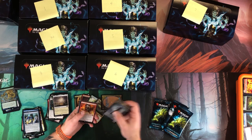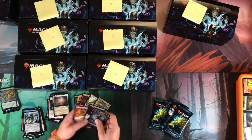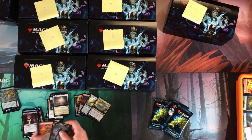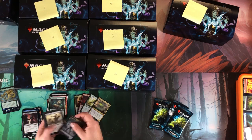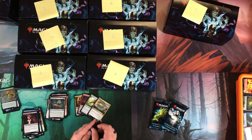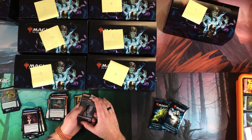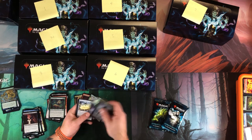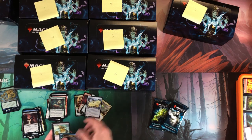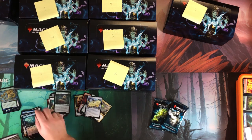Last four packs of box seven. Seize the Day, Blood Flow, Eternal Witness — I'll take that. Balefire Dragon is the only foil rare-plus so far. Eel Umbra, Engineered Explosives — that's pretty decent. Two packs left.